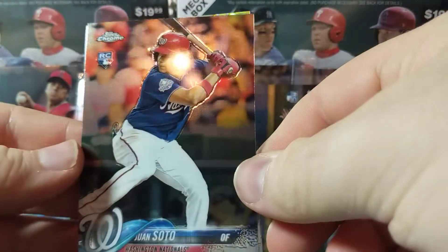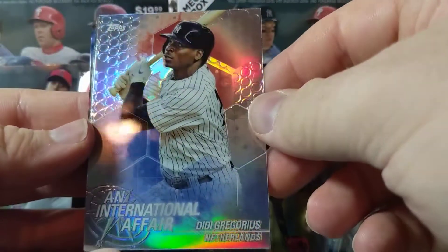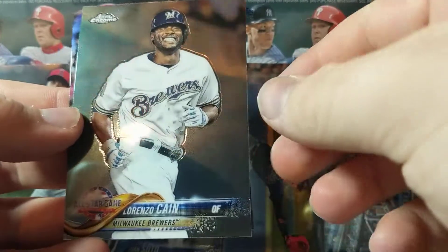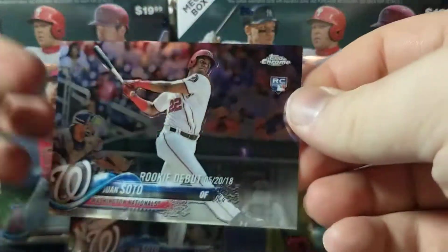Oh man — Juan Soto rookie right there on top. Pop him inside. DD Gregorius International Fair. We have a Lorenzo Cain. And another Juan Soto rookie debut. So that was a pretty good last pack.